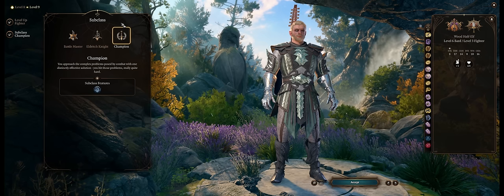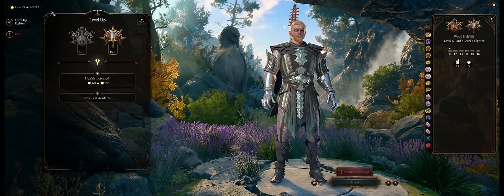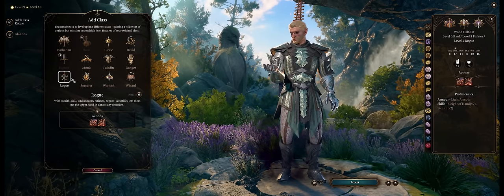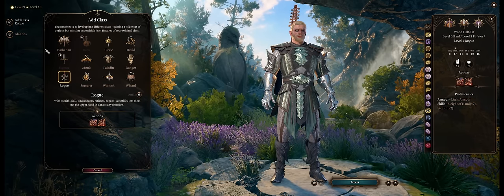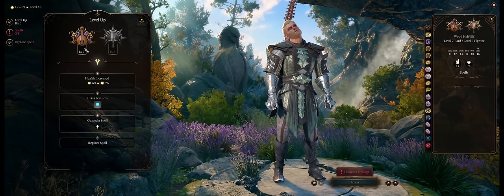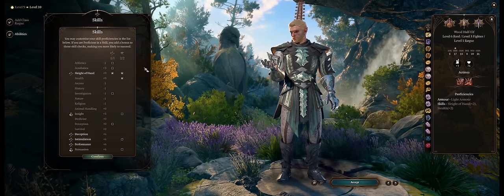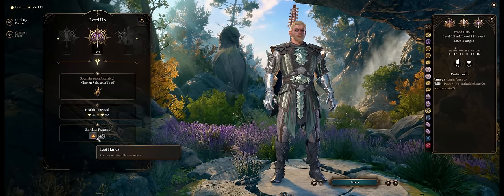Stay Fighter at level 9 to enter Champion subclass for higher critical range. At level 10 you can grab another feat, or multiclass into Rogue — at level 3 Rogue you become a Thief for an extra bonus action, meaning an extra offhand attack. Since the benefit only comes at level 12 with 3 Rogue levels, you might as well grab a feat at Fighter 4 and respec into 3 Rogue levels at level 12. For feats choose ability improvement for Dexterity or Alert for higher initiative.